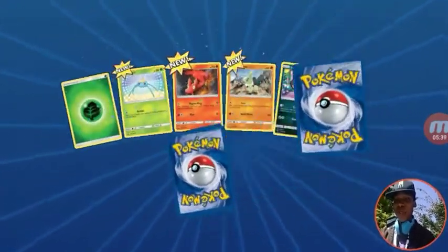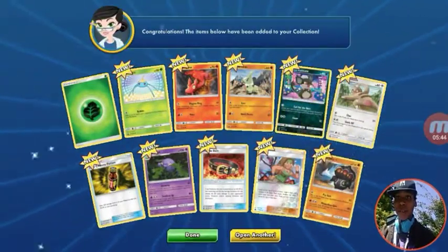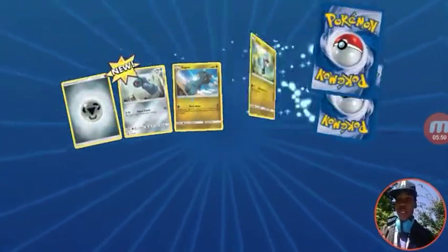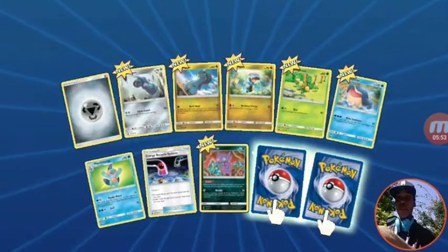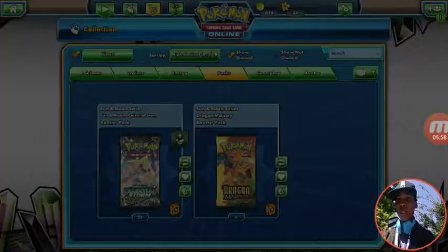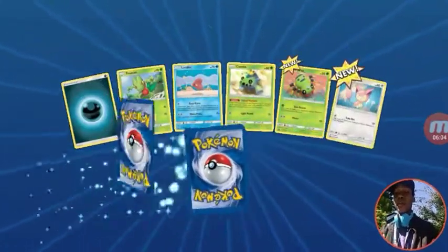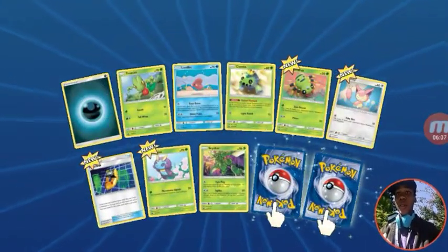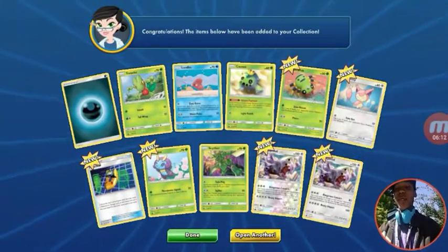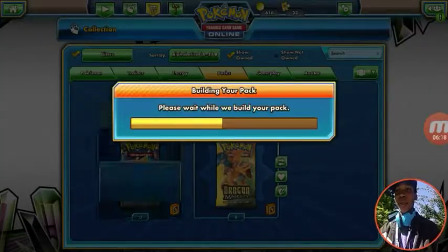Celestial Storm was like an air box out of all the boxes — there's still almost an air on the wall. It was okay, but it wasn't the best. The best one has been Ultra Prism. We haven't even gotten into Crimson Invasion or Burning Shadows yet. Crimson Invasion is not worth a hundred bucks — we all know it's the worst set besides Evolutions.